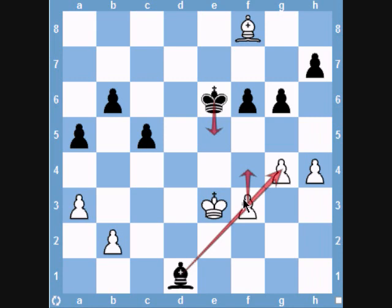So white plays king e4, and now we see the move a4.